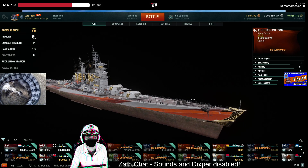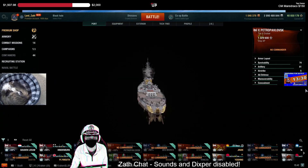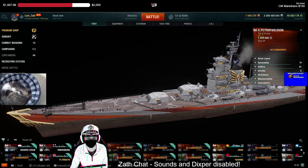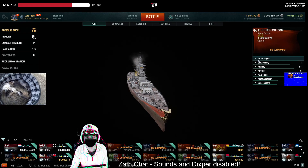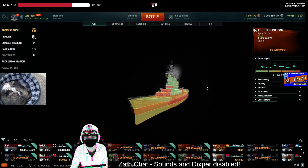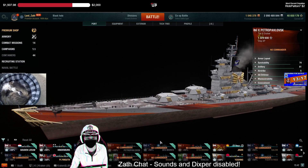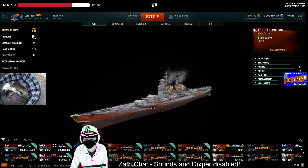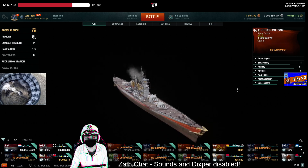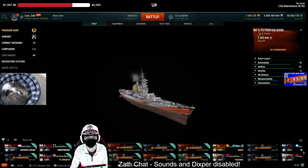Petropavlovsk is one of those ships where if you've got one, you're going to run it, and if you've got three of them on your team, you're going to run all three. This is the most ridiculous cruiser in the tech tree right now. You're going to add this to a Moskva and to a Stalingrad, and together all of them are going to work.